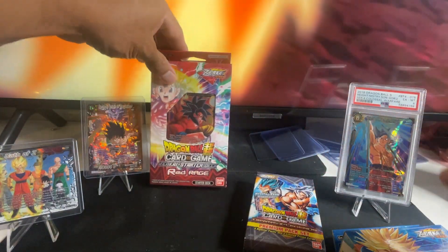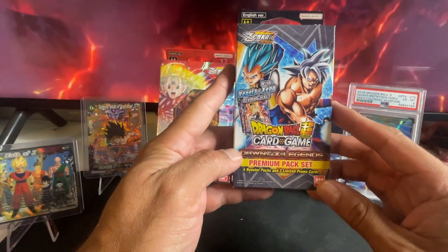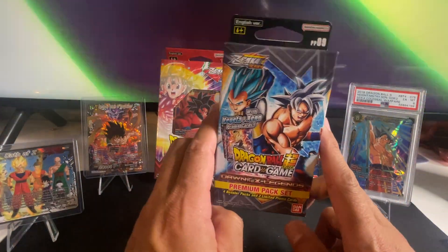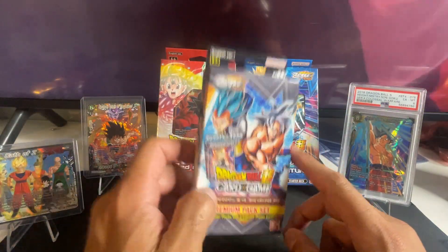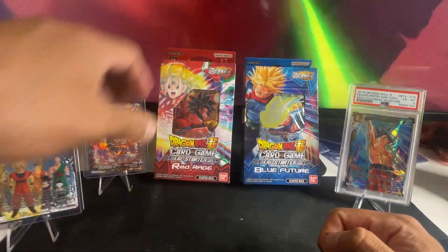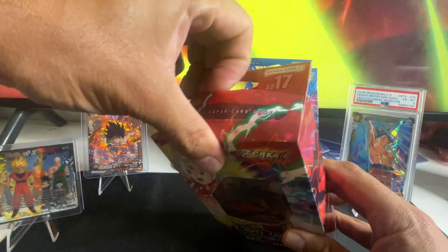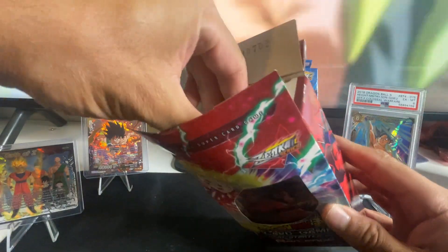So you pull cards that I don't think are going to be in any of the booster card boxes or in the premium pack set. We are searching for the god rare or an SCR out of these ones. Without further ado, we're going to open the Red Rage first — yeah, we'll start with the Red Rage because we're going to start hard and strong, and hopefully we can pull something out of it. Got to keep searching for that god rare.